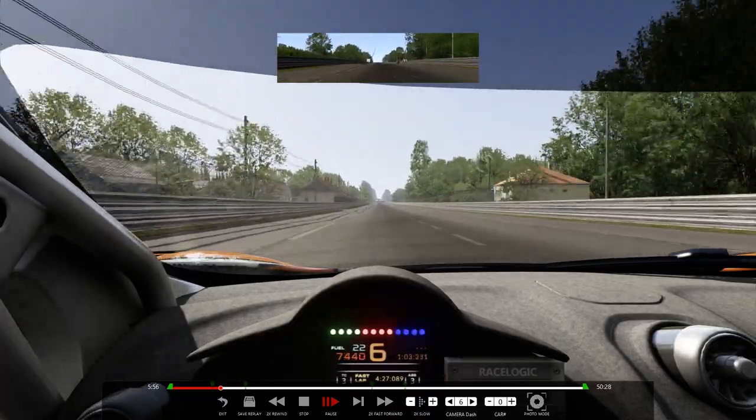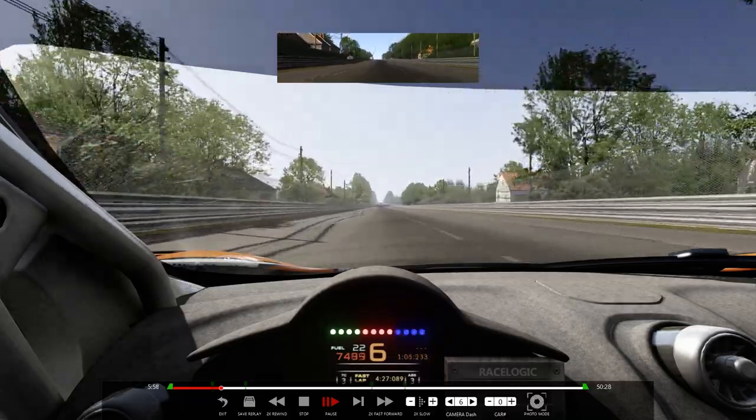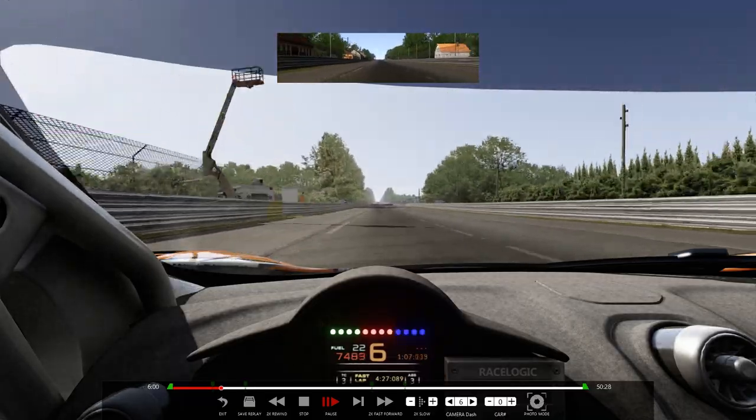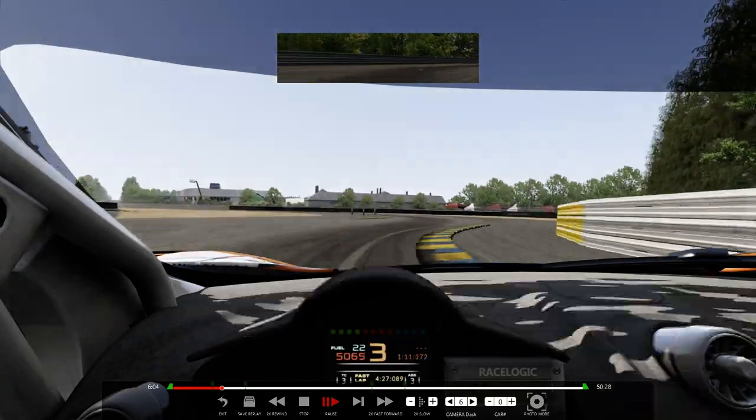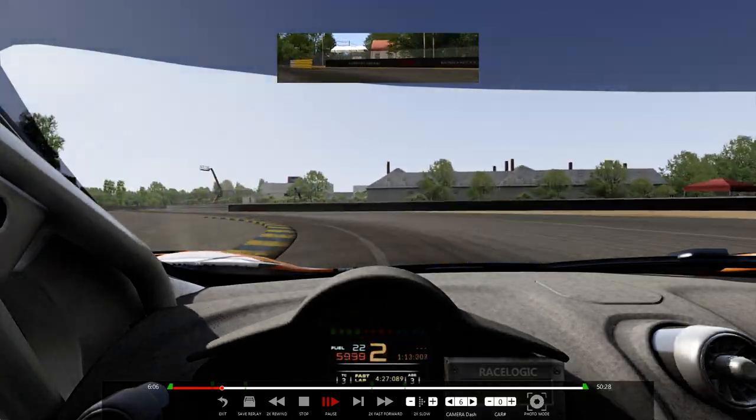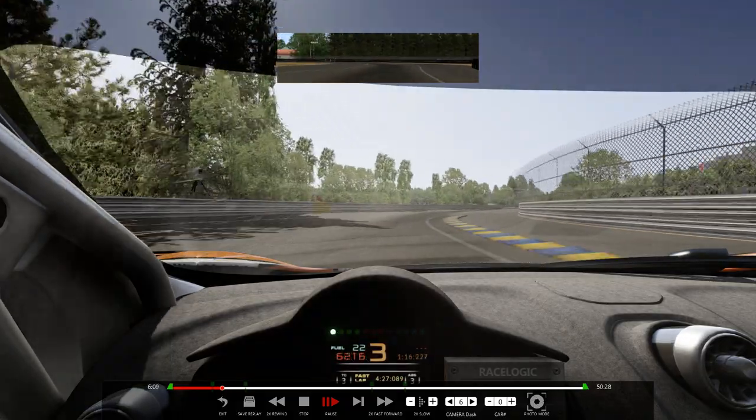On the right hand side, in the distance, you'll see the fence just start to finish off those trees, and you'll start to brake now. Down to 3rd, cut across, down to 2nd, now floor it, get on the throttle as early as possible.